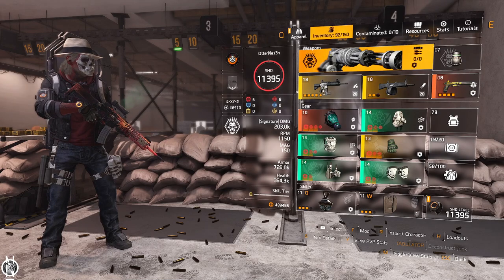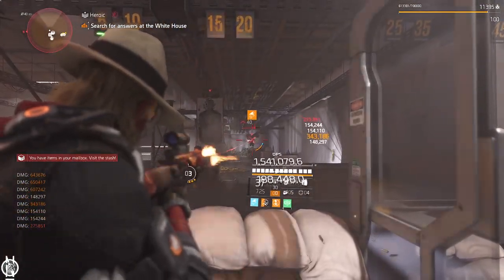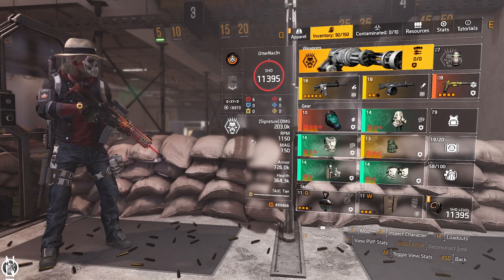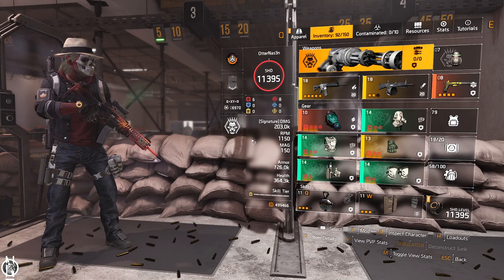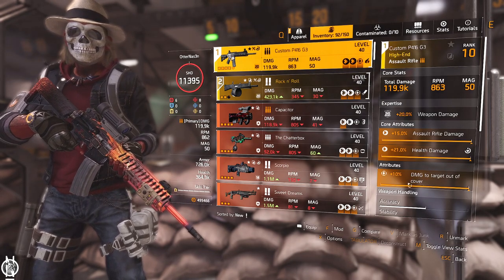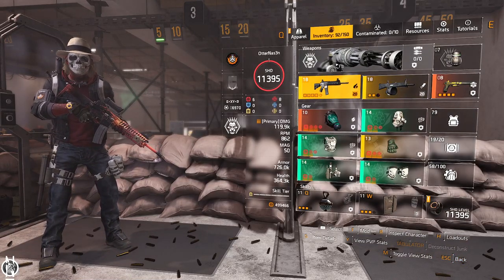Assault rifle choice is personal preference. I love the P416 for its very high accuracy, stability, and easy recoil control, even at longer distances. If you don't have a good assault rifle, the M4 is a blueprint from the Theater Settlement — you likely already have it. Craft M4s repeatedly until you get Damage Out of Cover, which you want on any weapon for any DPS set. Mine is also rolled to 20% weapon damage through the expertise system, but that's not required.